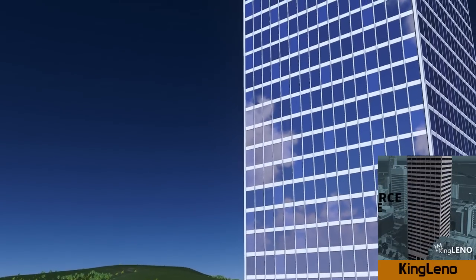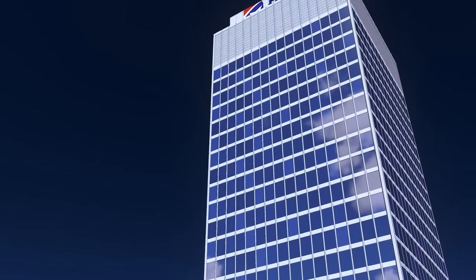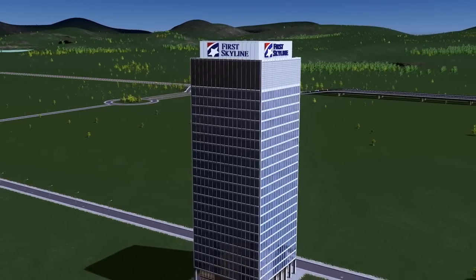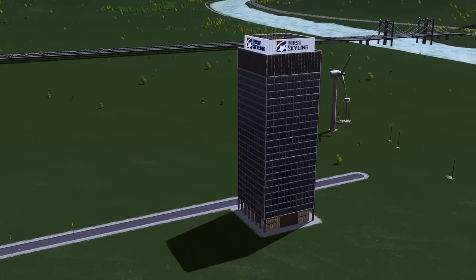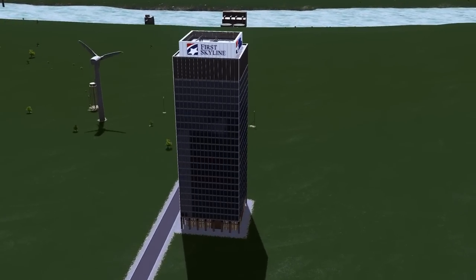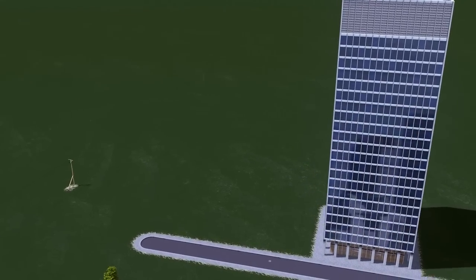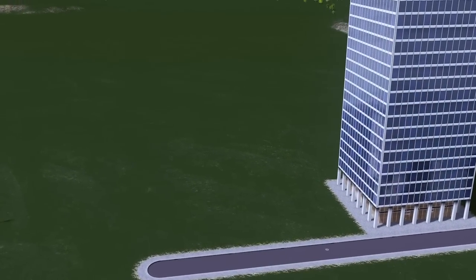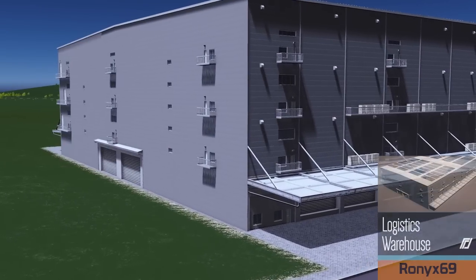Up next we have King Leno, who has been showing off that he can also do skyscrapers. This is one of two released this week and it's beautiful — classed as a level two office in Rico settings, with a lot size of seven by seven, and the custom LOD looks fantastic. I love the glass feel on these new models — they look beautiful and realistic, they really come to life. And what I love best is the nighttime view: you can actually see the detail of individual windows and office scenes inside.